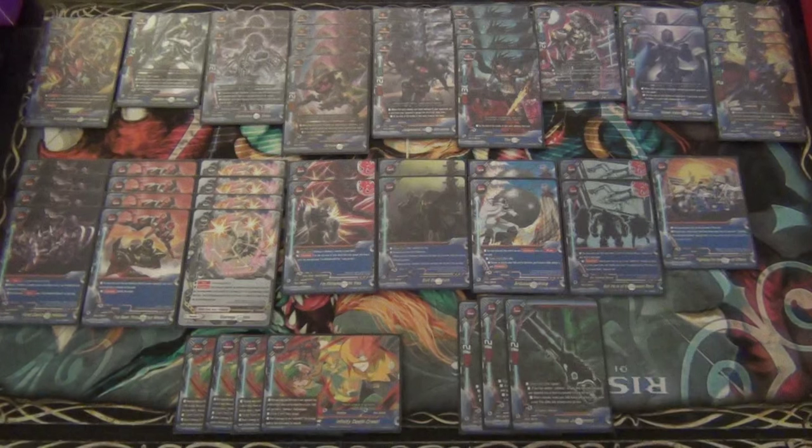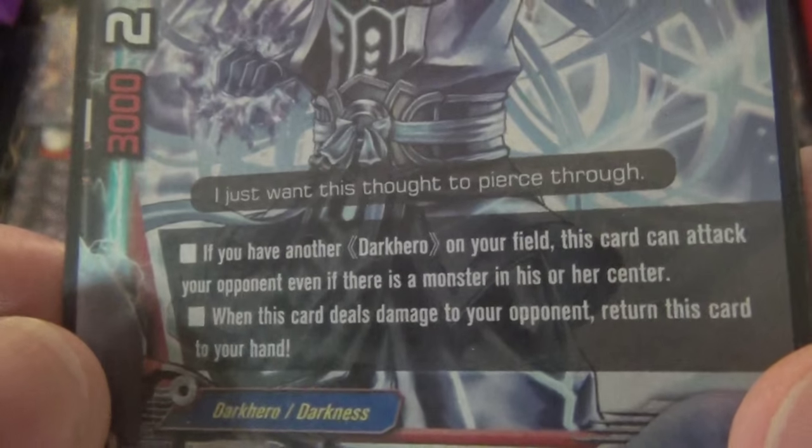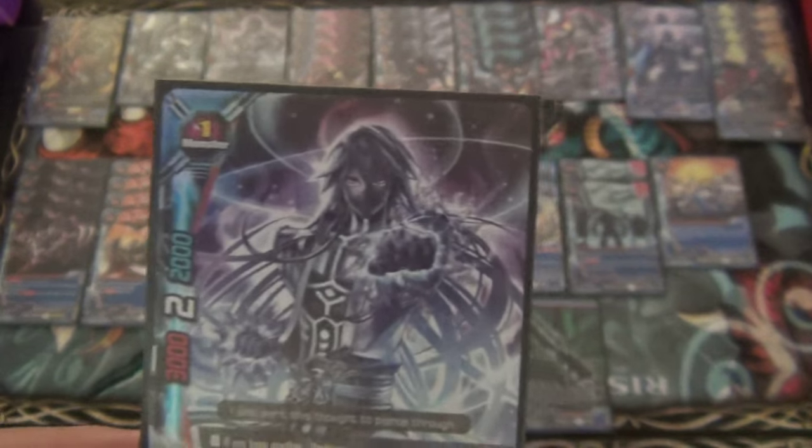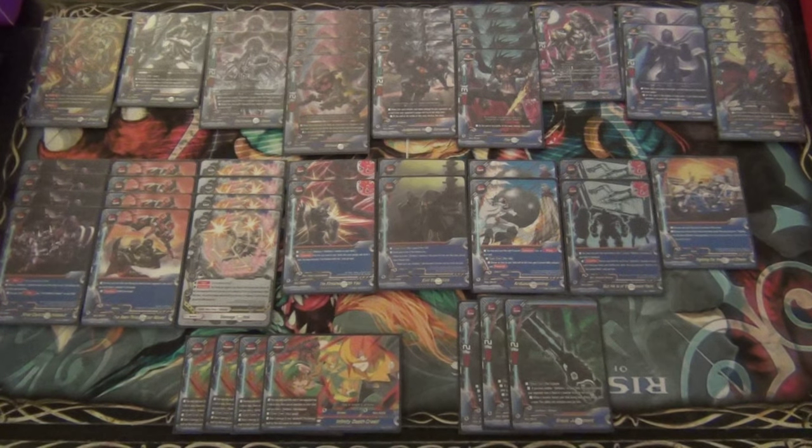You could easily bump him down to 3 if you wanted to play Shadow Diver, which is next - we play 2 copies. Darkness Fist Gwen. He's a size 1, 3-2-2. If you have another Dark Hero on your field, this card can attack your opponent even if there's a monster in the center. When this card deals damage to your opponent, return this card to your hand. The fact that he's basically a Shadow Diver is really awesome. However, the fact that your opponent can shield him and subsequently ruin your Mukuro and your impact kind of turned me off to it. I was trying to make the deck as consistent as possible, and if your opponent's not blocking anything you'll never end up using Unfinished With You or Brayden's because you'll miss the timing to actually deal damage.